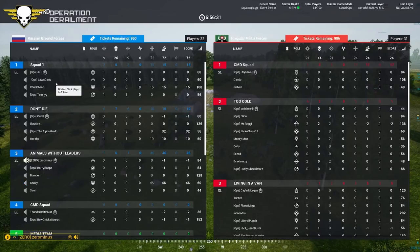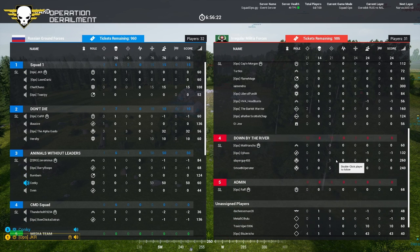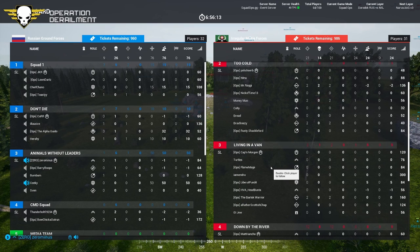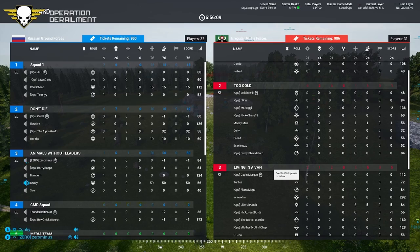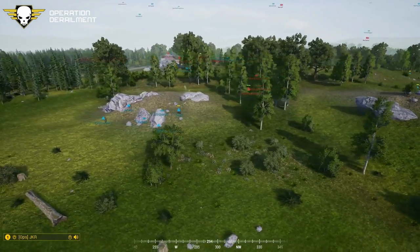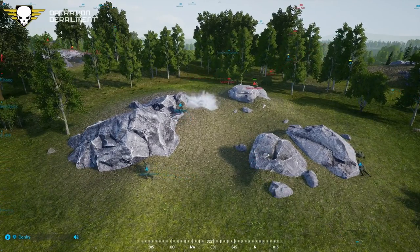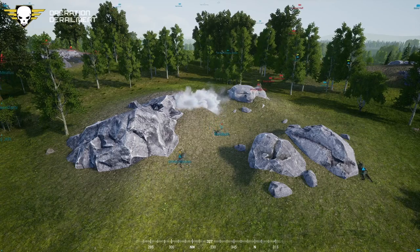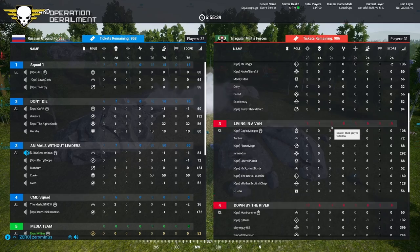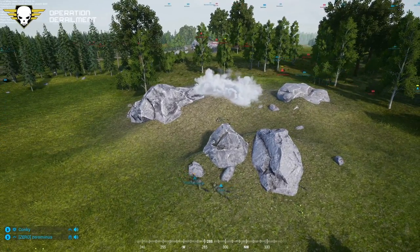We just took contact right in between you and us at D7. Copy - we'll try to come over and provide a little bit of support for you guys. Do you have a grid for us somewhere for the contacts you are taking? He's whiffing. He's got eight. I don't have bandages - medic! Medic! He's got seven. I need you to bandage me. He's going to pull away. Smart, very smart. I'm going to need you to start heading over to me.